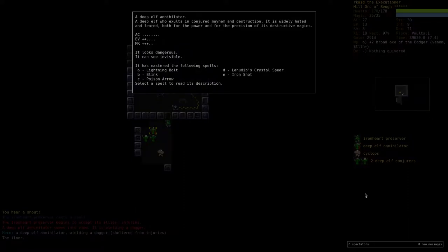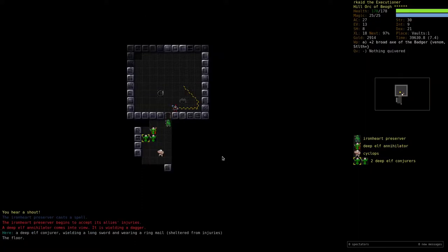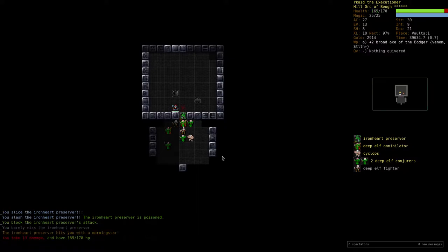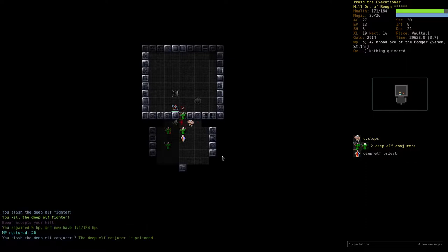These are a bit scary. They use lightning bolt, poison arrow, crystal spear, iron shot. Let's take a step back here. He's level 19 — we take him out easily.